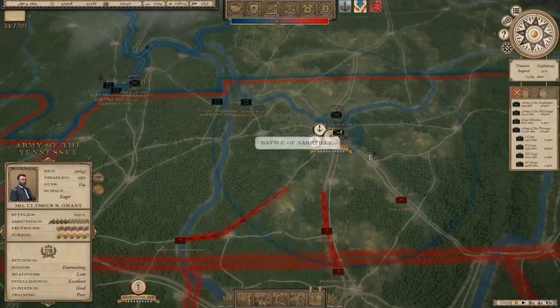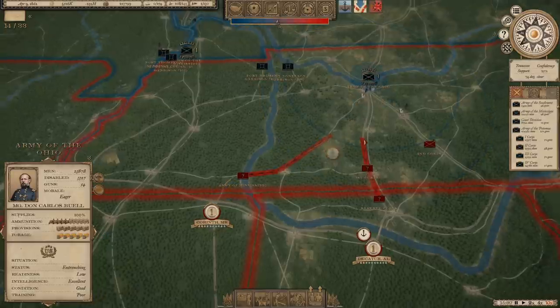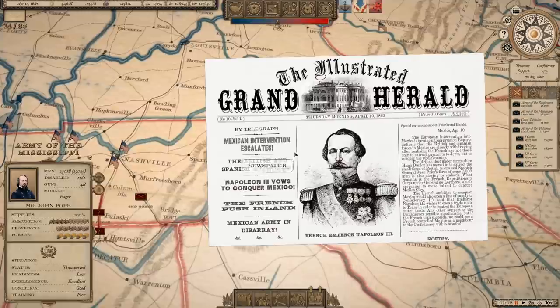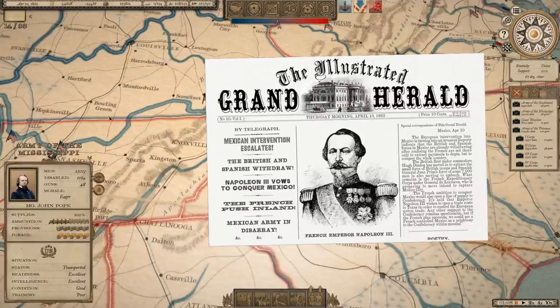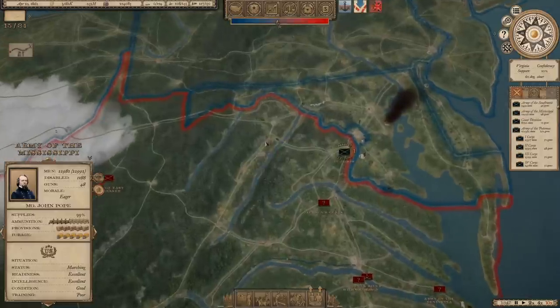Over in the west, the Confederates are scattering and have basically given up on Nashville. We'll cut Grant loose toward Corinth — historically where he'd be heading after Shiloh. The Army of the Mississippi moves down to Memphis to start controlling the Mississippi River. Meanwhile, Mexican intervention escalates: the British and Spanish withdraw, Napoleon the Third vows to conquer Mexico. British intervention is at 70 percent, which is not ideal. We have six blockades going and will need to push inland toward New Orleans.